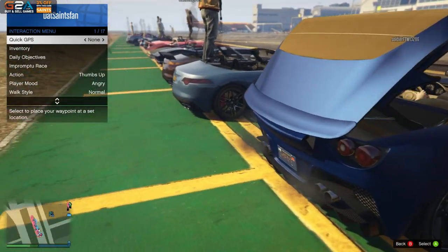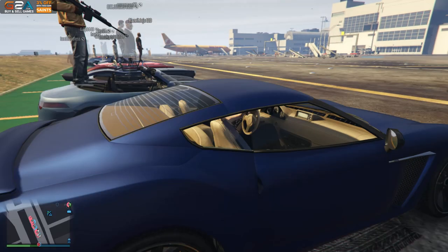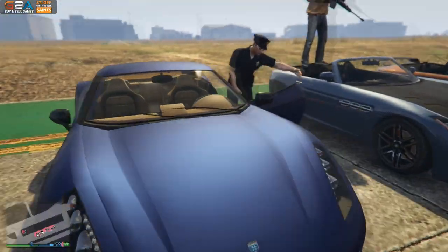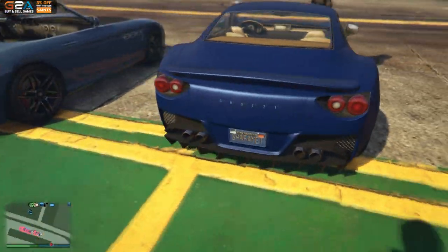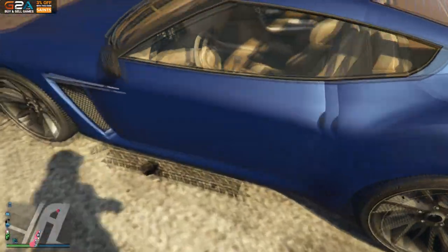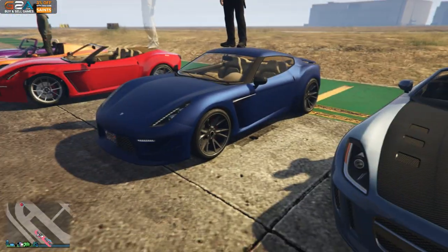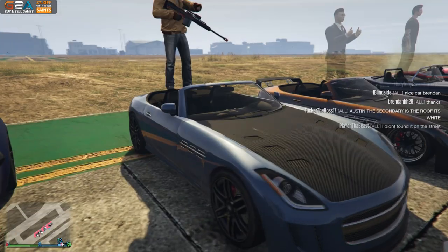This is another Carbonizzare I think, right? Yeah, as you can see. So he's got the convertible - this is a cool paint job, nice blue with like an ice white or something. Got the custom license plate on the back as well. Fairly simple but looking really good.